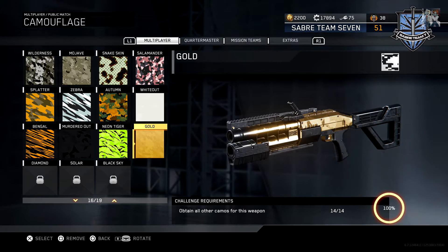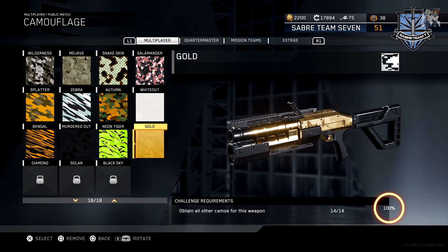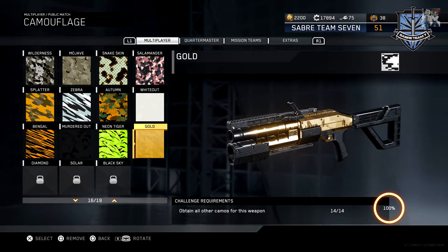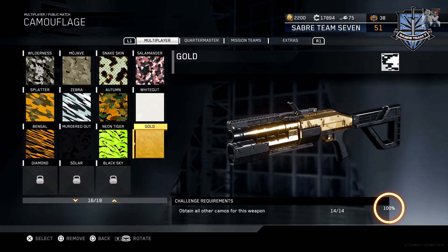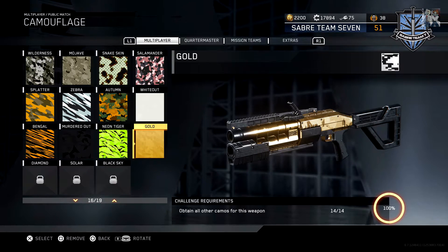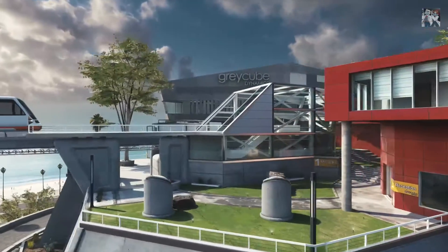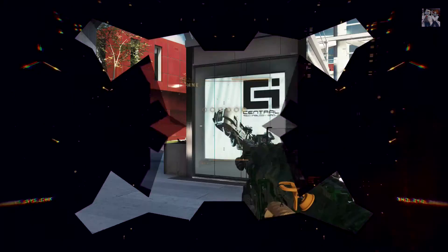So I'm going to show you the gameplay in which I got it gold. I go 32 and 16 in this game, and when you see how I play it you might think, 'Damn, I hope that guy was wearing deodorant — that was some sweaty gameplay.' I know I'm going to get called a sweat. I'm gonna send this video to JD, he's gonna call me a sweat. Vex is gonna call me a sweat in the comments. Use the hashtag 'camo sweat' or 'gold camo sweat' — let me know if you think I've become a sweaty tryhard.